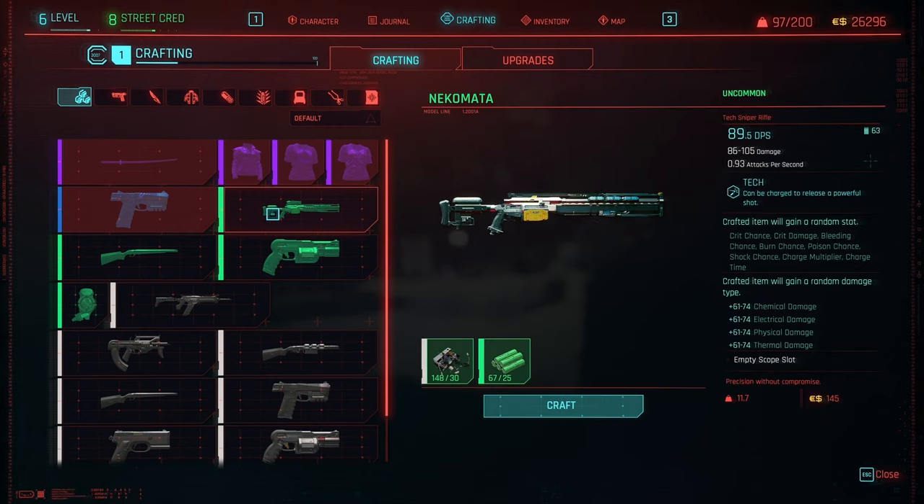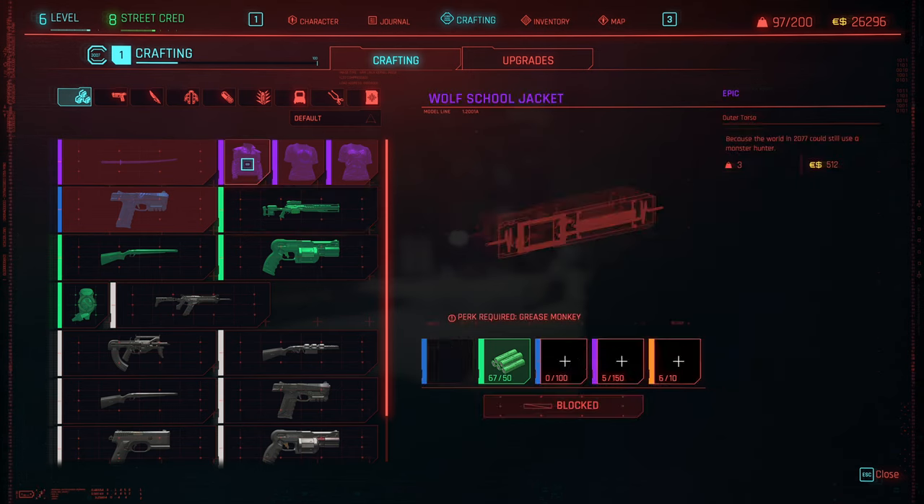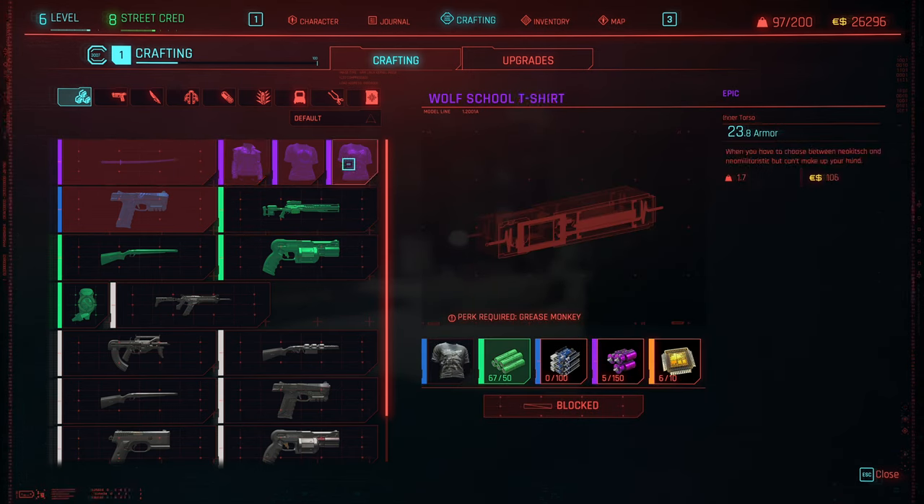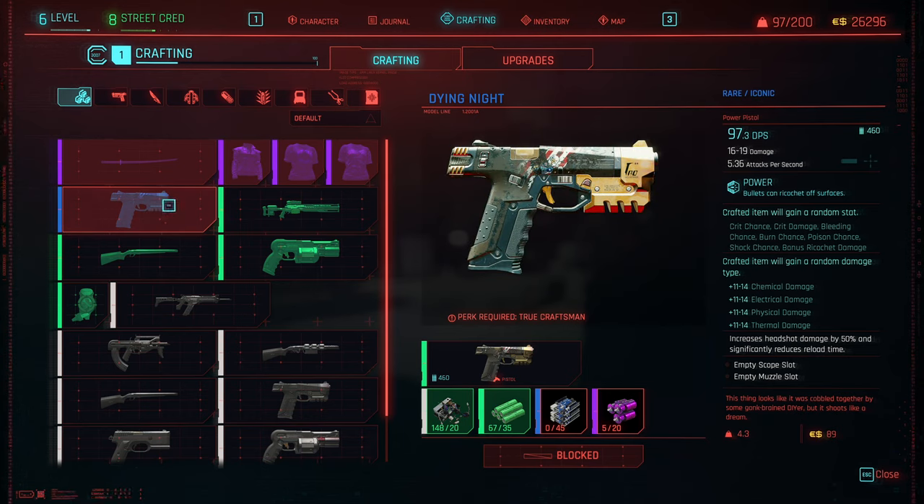I did happen to find this Nekomata in our crafting selection. You can see we have up to — we can do the Black Unicorn, all the stuff we got for the GOG linking. Dying Knight is the pistol that we got early on, and looks like you could recreate this.